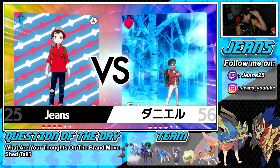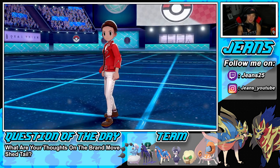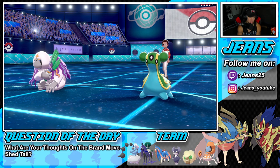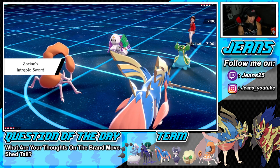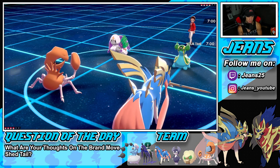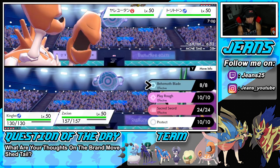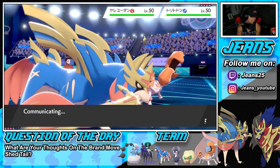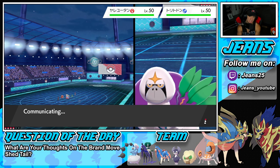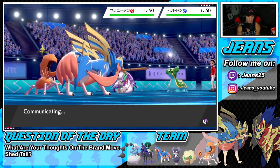He might lead Lapras. I have Zacian on my side which is good, but I have to watch out for the Storm Drain Gastrodon. My plan is to Dynamax Kingler right away and start Max Knuckling to boost our Attack and have Zacian get after it. He leads those two and I think we just go straight after Rillaboom — I'll Max Knuckle and double down into Rillaboom.